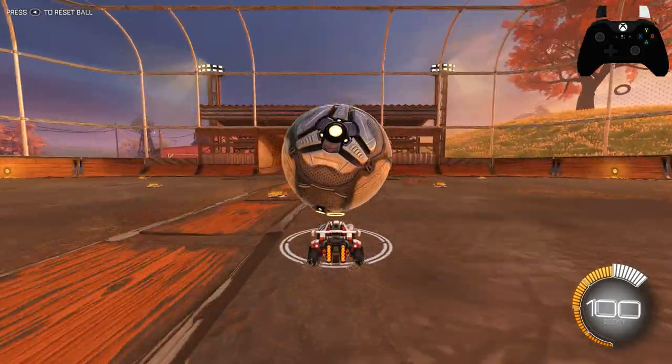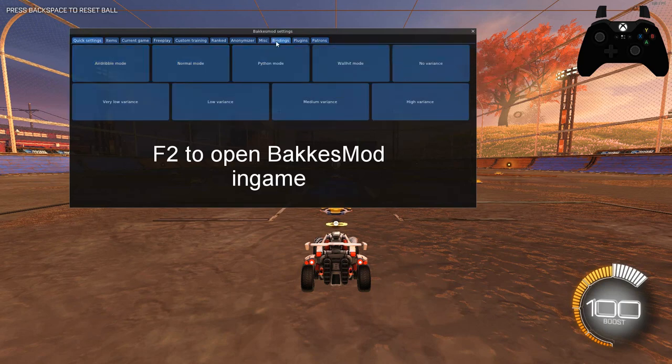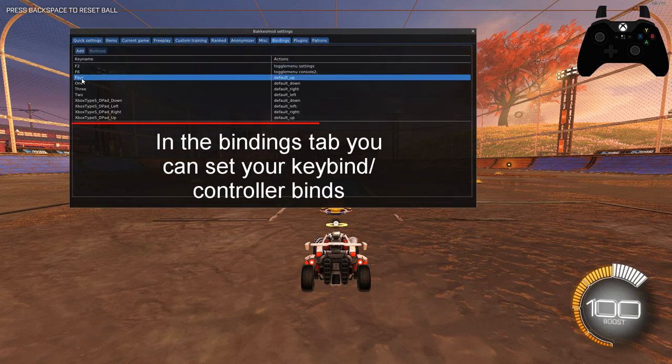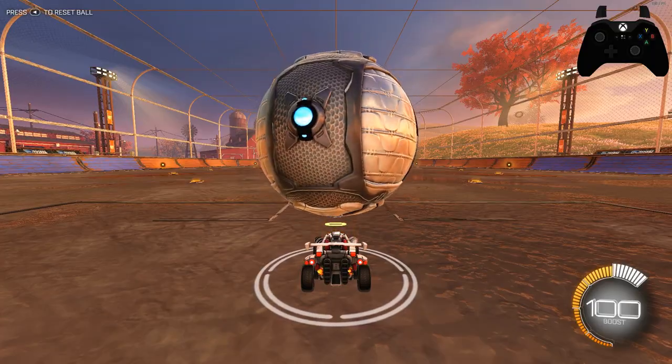Before moving on, make sure you've practiced this step and are ready to advance. Quickly, if you do use PC, it can be helpful to use Bakkesmod, because you can assign a button on your controller or keyboard that will put the ball automatically on top of your car, making it easier to practice dribbling.